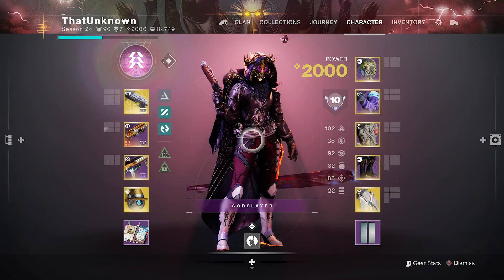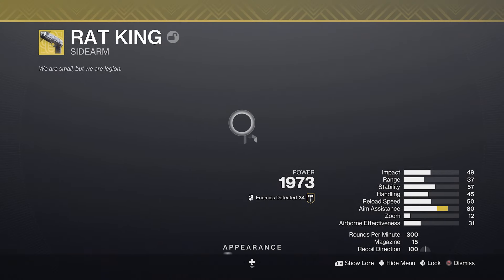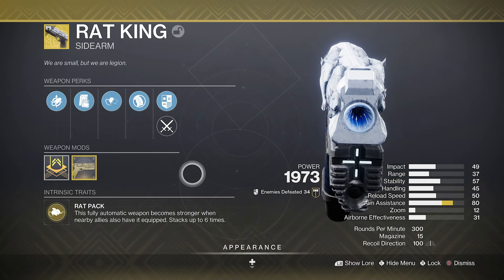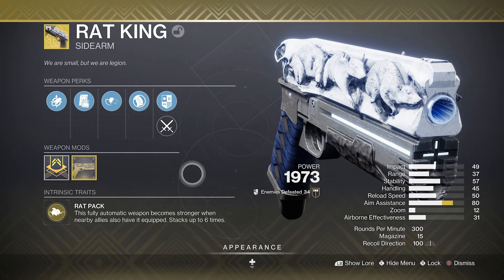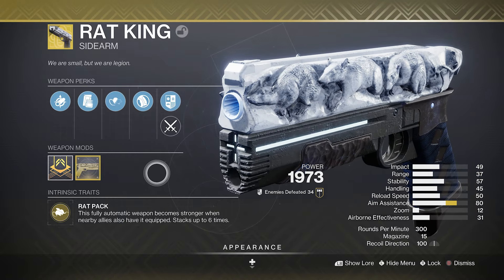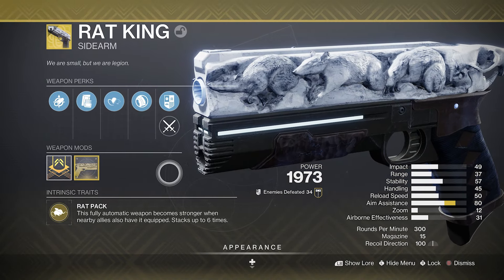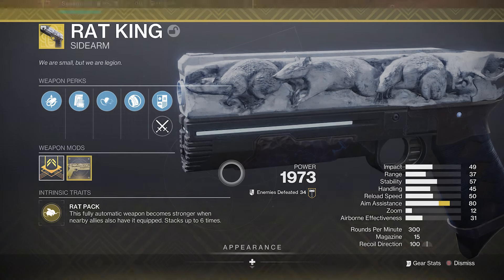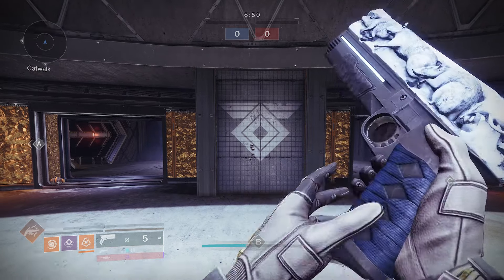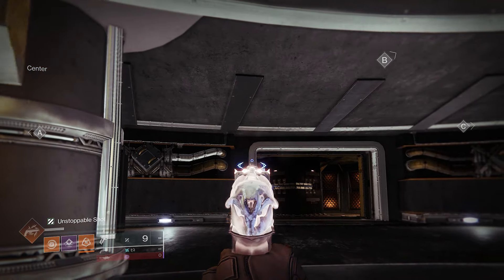What's going on, welcome back. In today's video we're going to be taking the Rat King into the Crucible because it got a bit of a buff — technically not even considered a buff, it just got its visual recoil updated to be more in line with these types of sidearms. So now instead of kicking like the Rat King used to, you basically have almost no recoil now.